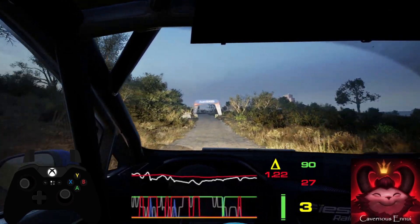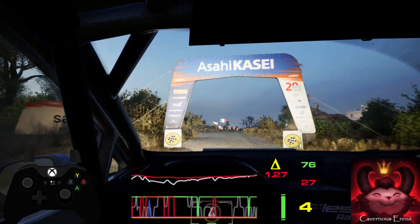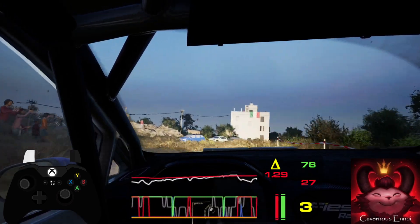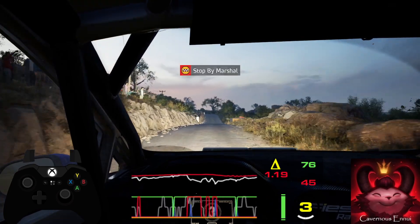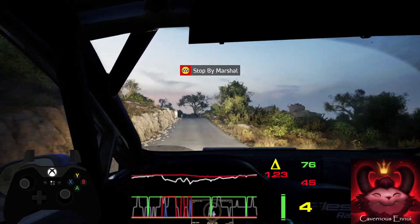5 right over crest, into square left, 40, finish, 100 to stall. Ok, that's a 5 minute 8.5.